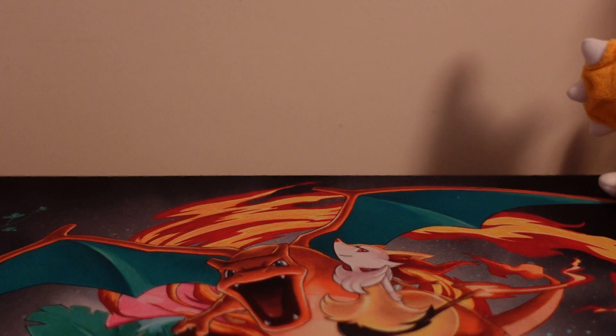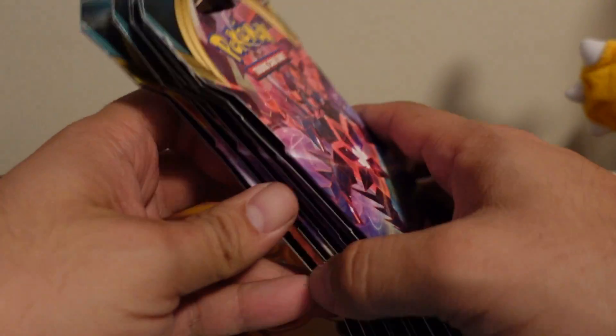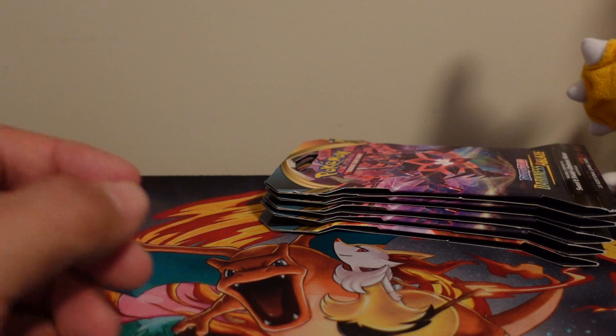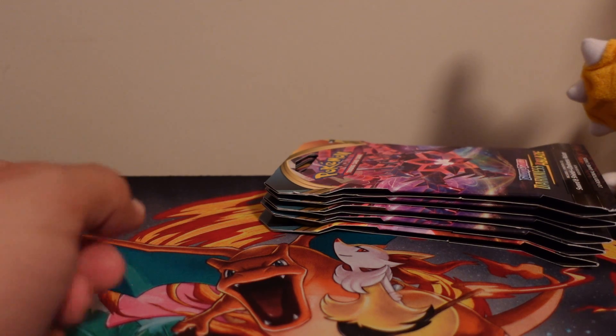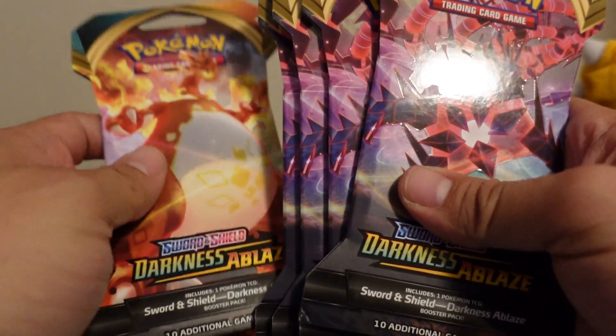Hey guys, thanks for tuning in. I was lucky when I ran up to Target today because normally the only stuff I could find is Vivid Voltage and Crimson Invasion. I actually found some Darkness Ablaze, which is awesome because that's what I thought I was going to be unpacking. I got the Treasure Chest pack — five packs of Darkness Ablaze, one with Charizard and then four with Eternatus V.